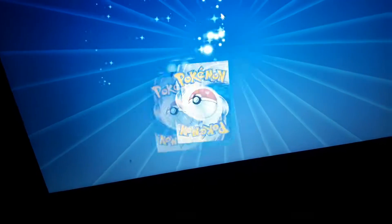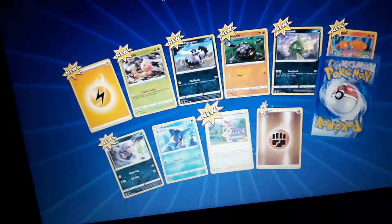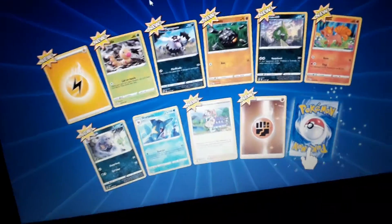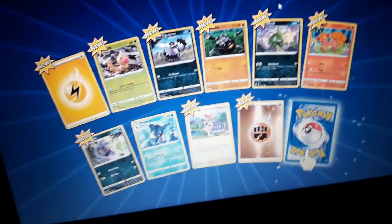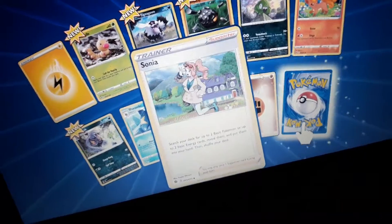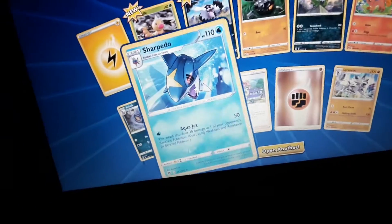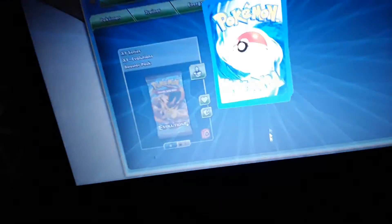There's the last one — I don't remember. Electric Energy, Weedle, Galarian Zigzagoon, Roly Coly, Trubbish, Volpix, Arbok, Sonya, Fighting Energy, and a Lycanroc Holo Rare. Apparently we have one more.